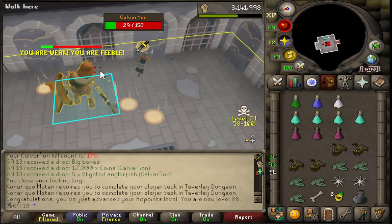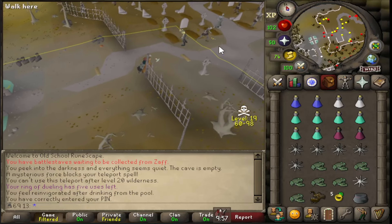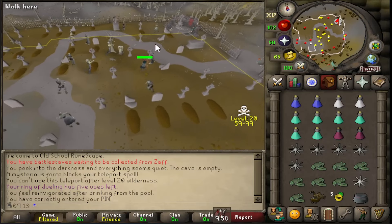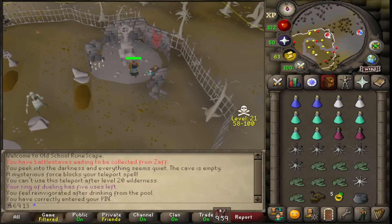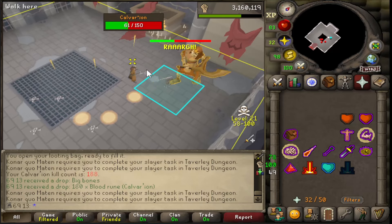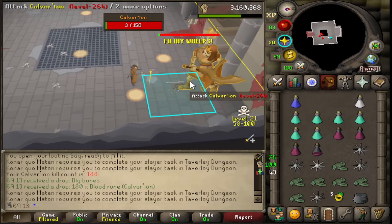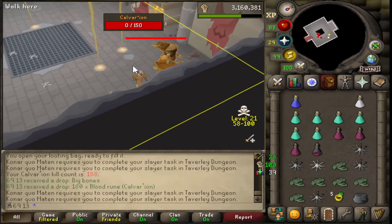86 hit points. This trip will determine whether or not my video is released on time - I need to get the Dragon Pickaxe this trip or else my video will be late. I don't know why it took me so long to realise this, but I don't actually need Protect Melee here - I just need my combat prayers until the dogs spawn and then I can Protect Melee. I've been wasting so much prayer here. Oh well, I know for the future now.